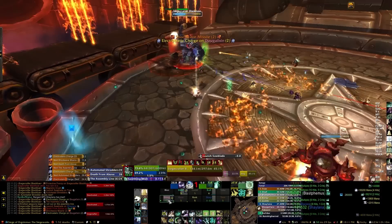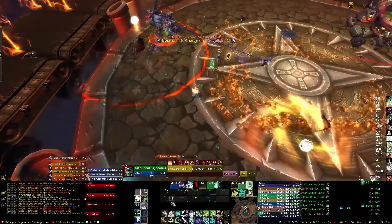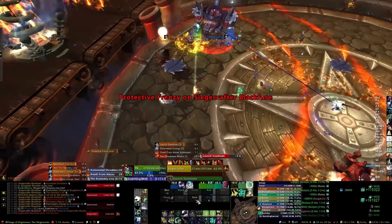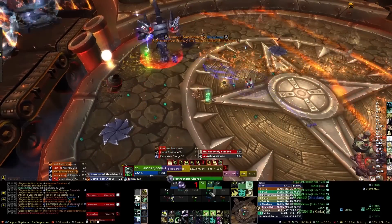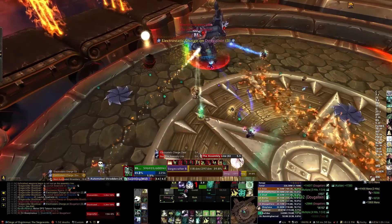Especially if you're a ranged player — if the crawler mine gets in melee range of you, it will explode and hit the entire raid for pretty heavy damage. You can use stuns, snares, roots, all that stuff on the crawler mines. So make sure you try to CC them in some way while DPSing them from range if possible. If you're a melee, you can't really DPS the mines unless it's fixated on a different player.